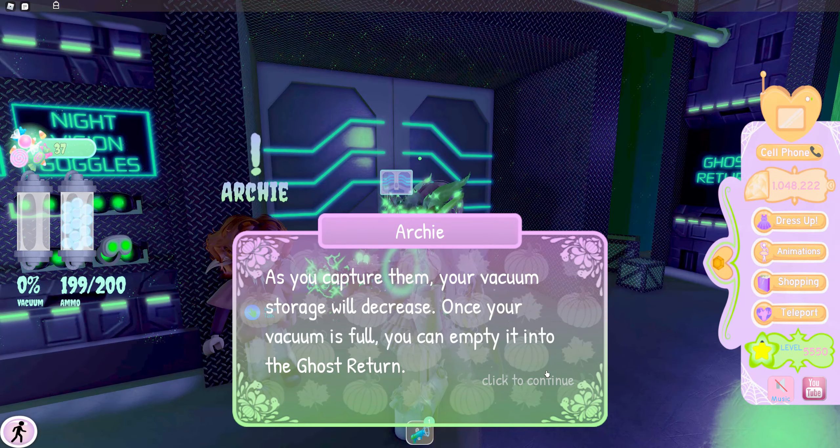Once your vacuum is full, you can empty it at the ghosts return area. You can see how much ammo you have, and if you run out, you can get new ammo capsules at the ammo refill station.